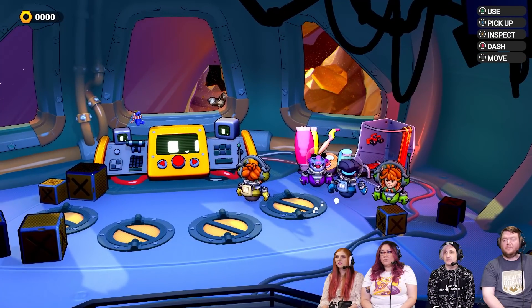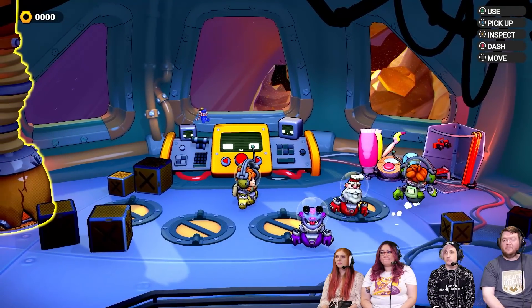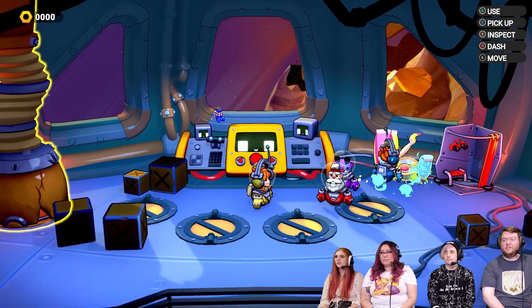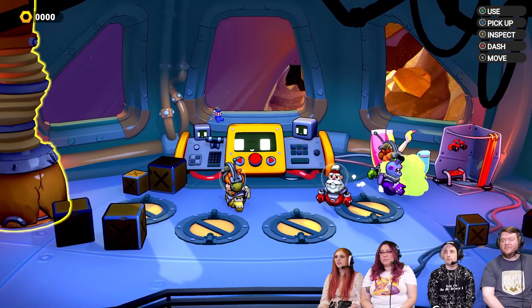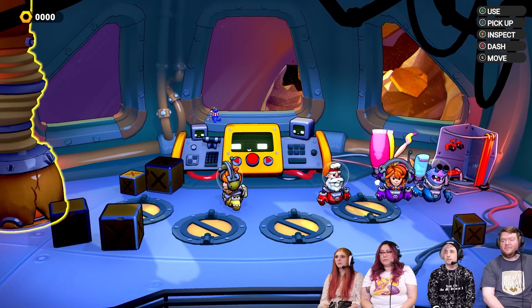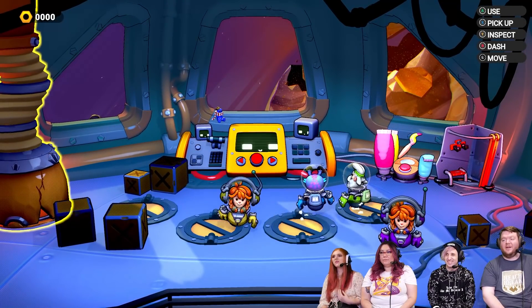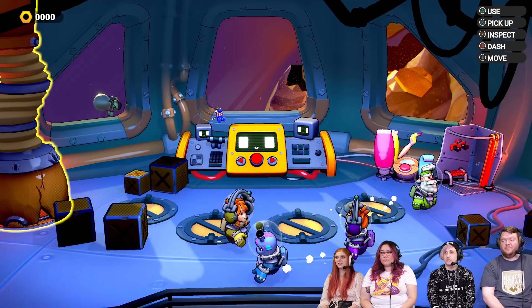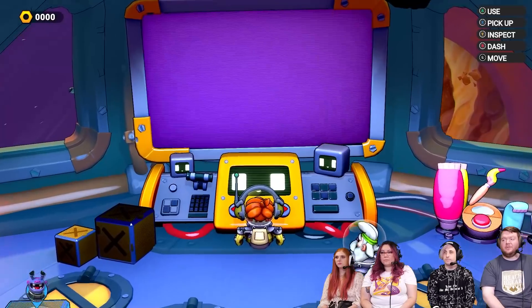Yeah, there we go. Purple. I could be Merle. Anna, go be pink — is there pink? No, these are the pink colors. I should be blue. Looks like maybe purple is the closest to pink. I'll be purple, I'll be blue. There we go, those are our colors. That'll be easier. We figured it out. Anna's purple, and I'm blue. Let's just do this.